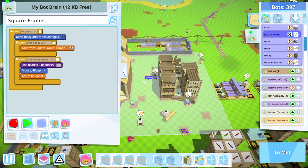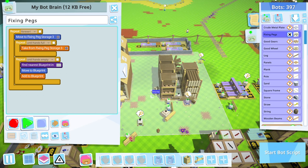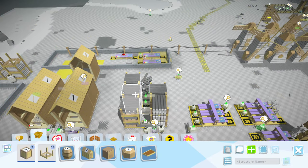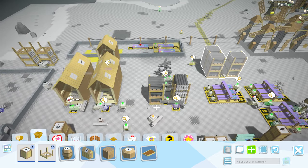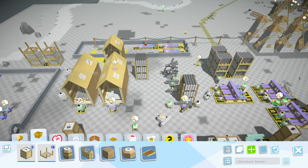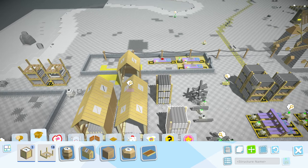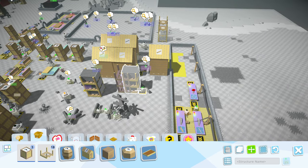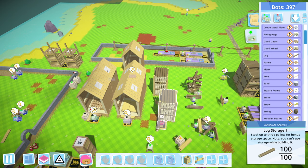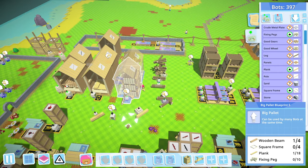Square frame buddy, come down here — same with fixing pegs, just need you guys out of the way. Logs are next — logs are going to go there. This one's going to be in the back, this one in the front — it expands one to the left. That'll leave a nice little gap, and it also goes one back. If we do it like that it should expand correctly — I think we can just click this and go. Beautiful, perfectly lined up — those should just start being created.